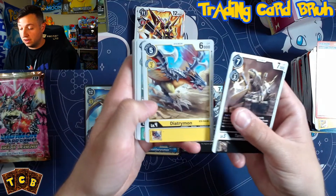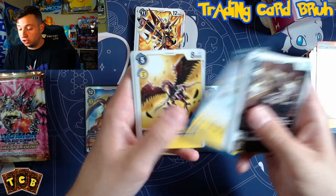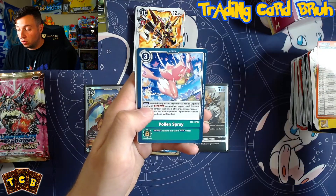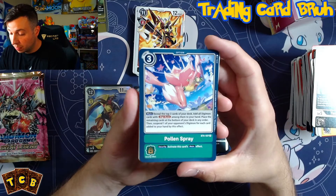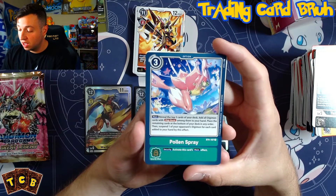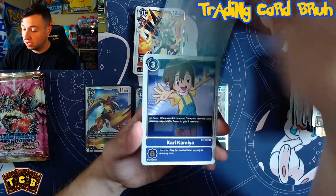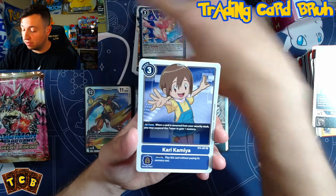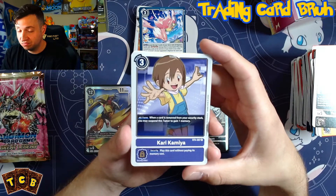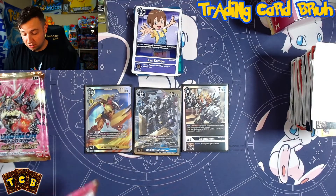Pack seventeen: Tantrumon, Diatramon, Lalomon, Agumon, Tobyuamon, DolMon, PurgShine, Koromon, SunFlowmon. Sealsuramon rare. Pollen Spray — a green option we haven't seen yet: reveal the top three cards of your deck, add all Digimon cards with Digi-Burst among them to your hand, place the rest at the bottom in any order, then suspend one of your opponent's Digimon for each card added. That's a good option. And Kari tamer — when a card is removed from your security stack, you may suspend this tamer to gain one memory. I like it — a lot of good synergy from that tamer.